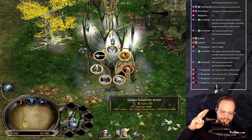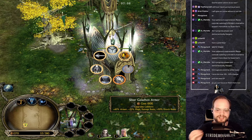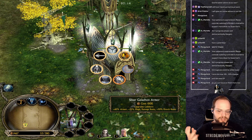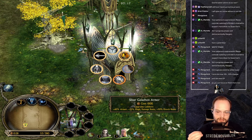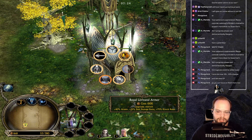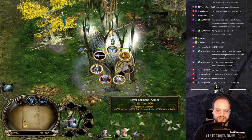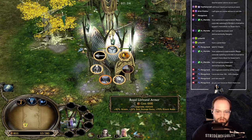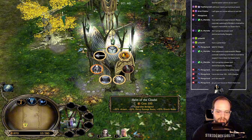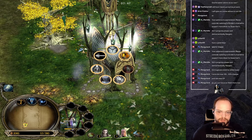How gets the Golden Gladrum Armor — 50 armor, 15 magic damage resistance, and 50 knock resistance. Keleborn gets the Silver Galadhon Armor costing 1,000 resources — 60 armor, 25 damage resistance, and 50 knock resistance. We also have Royal Loranand Armor for Amroth — 40 armor, 25 stab damage resistance, and 75 knock resistance.